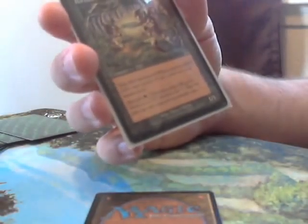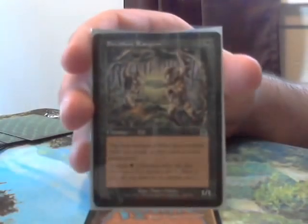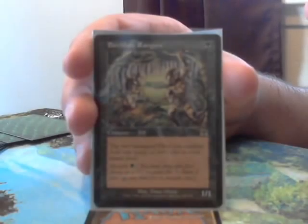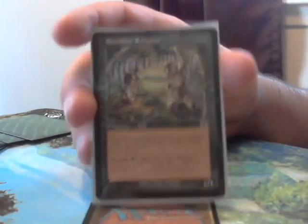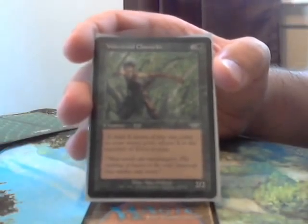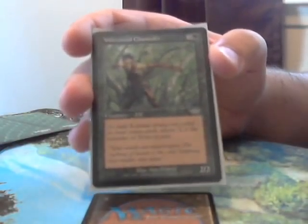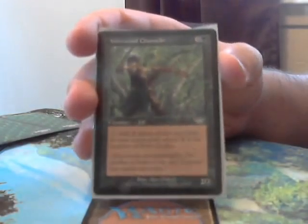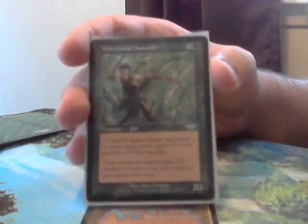Now we're getting into some of the other creatures. Birchlor Rangers lets you tap 2 untapped elves that you control and add 1 mana of any color to your mana pool. It's important to note that you can use this ability immediately, even if the creature hasn't been in play the entire turn — it doesn't need haste.